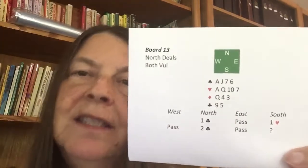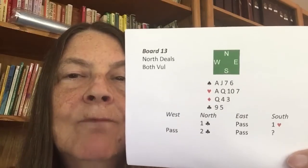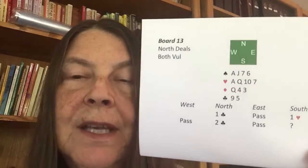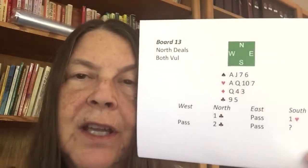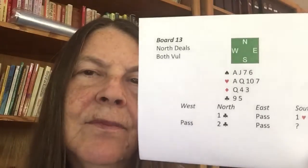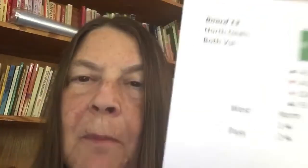Then the next question is, am I balanced? I am — I'm four, four, three, and two. I'm balanced. So no trump looks good for me. I think we should be playing no trump. Partner has clubs, I have spades, I have hearts, and I have 13 points. Partner promised 12 points when they opened. So my bid would be three no trump. I know we have enough for game, I know we don't have a fit in a major. Let's try playing no trump. Three no trump would be my choice on that one.